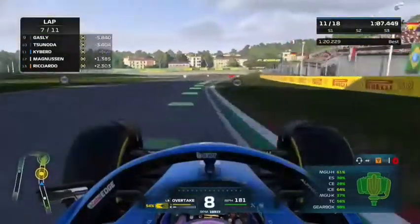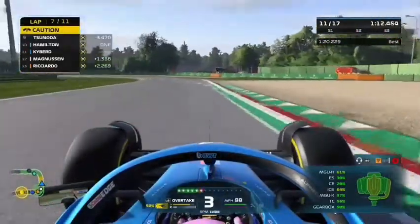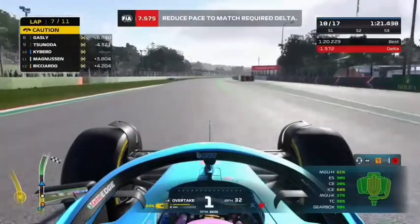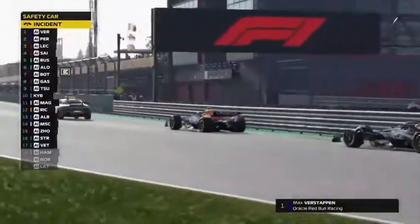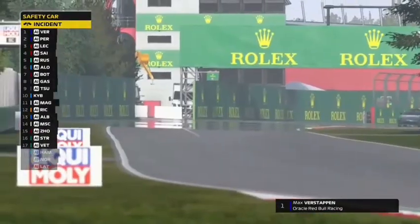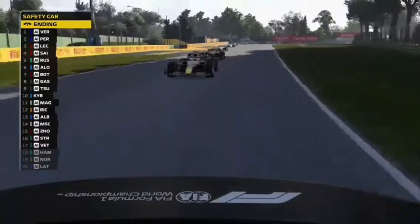Now on lap 7, Lewis Hamilton is retiring from the race with a mechanical failure. Safety car time — this gets us right on the back of the AlphaTauris, which means we could have a chance at P8, which is points. With the safety car, the grid runs down as: Verstappen, Perez, Leclerc, Sainz, Russell, Alonso, Bottas, Gasly, Tsunoda, myself, Magnussen, Ricciardo, Albon, Schumacher, Zhou, Stroll, Vettel, Hamilton, Norris, and Latifi.